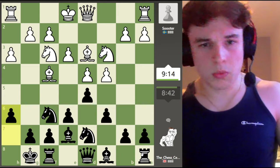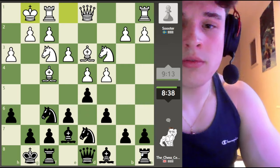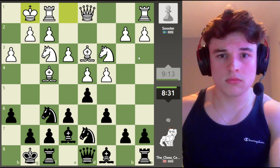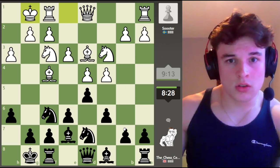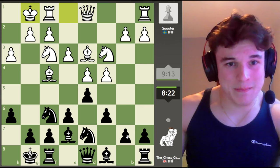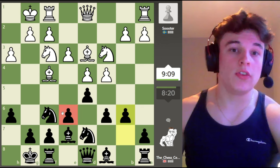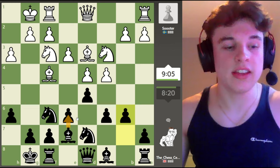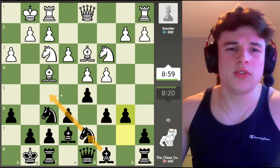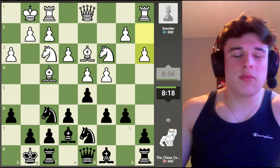We can go h6 so that bishop isn't targeting the h7 pawn, which I think I'm going to do. So castle. Then continuing with b6, Bishop b7 — because obviously we've stopped the bishop from getting out on this diagonal by playing e6 early on, just to keep things nice and solid. Also, if we go Bishop to f5 early, we're kind of just mirroring our opponent and it can be difficult to get much play.